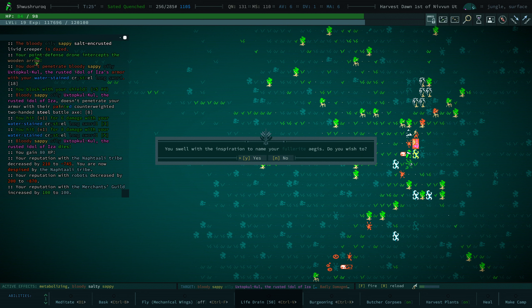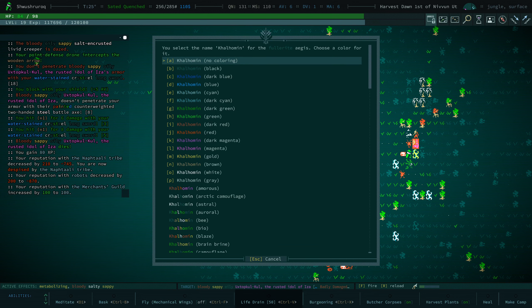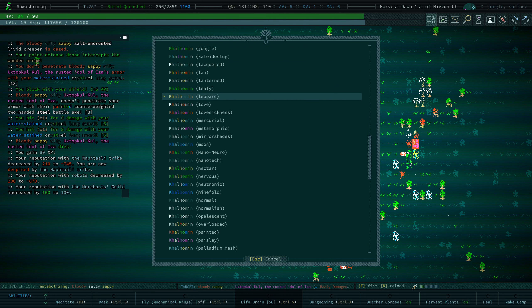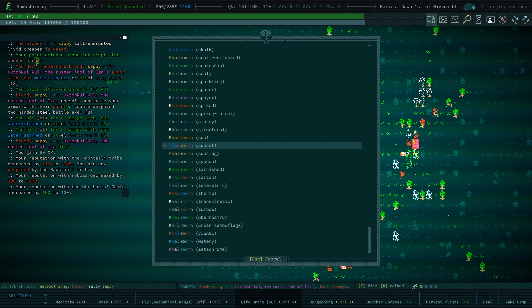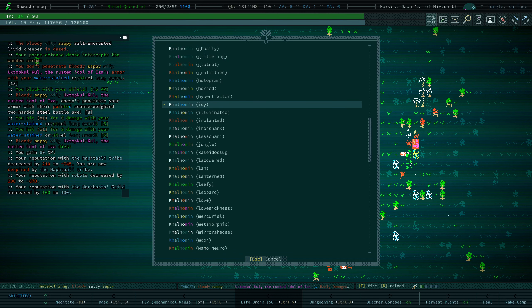Merchants guild likes us more. Oh, we can name our fullerite axes! We can name it a random name from the culture of the thing we just killed — no, we're not gonna do that. Maybe we'll do a random name from our own culture. Let's do that — Cal Omen. We'll keep doing things like leafy, or at least planty, flowery. Forest — we did leafy last time, although we no longer have that item. Let's do leafy again.